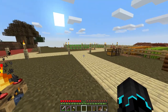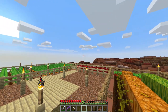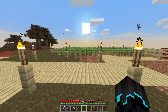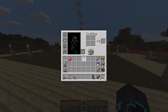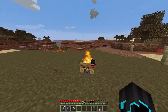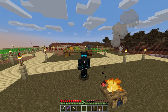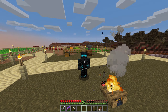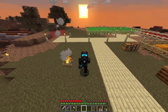We have wandering traders, pillagers, raids that can happen in villages, and outposts. I'm happy I haven't explored too much because we'll be able to generate fresh 1.14 terrain in most directions — most of the area around here is unexplored. I'm really excited about that. Also, now that we have a map wall, we need actual maps, which means I need to start a cow farm.